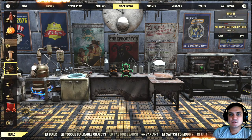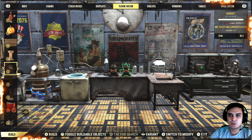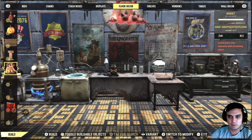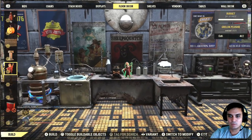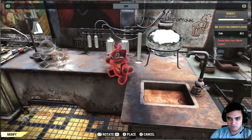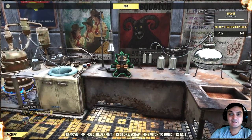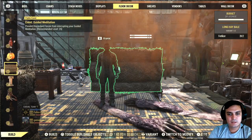The next item is located in the floor decor section — it's a plushie called the Mr. Fuzzy Halloween Plushie. You can find it in floor decor alongside all the other plushies. I already have 11 plushies — not bad. This is how it looks: a pretty cute little rascal, and it's good to have.